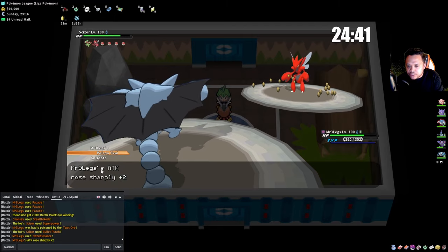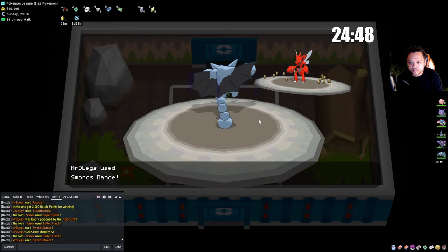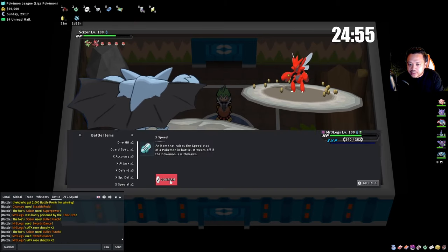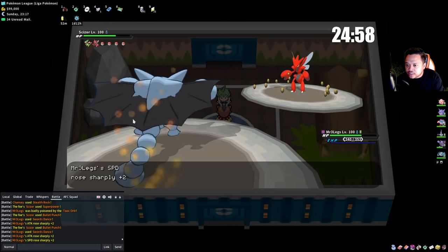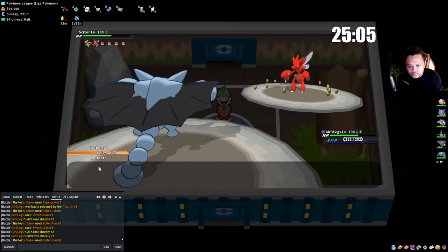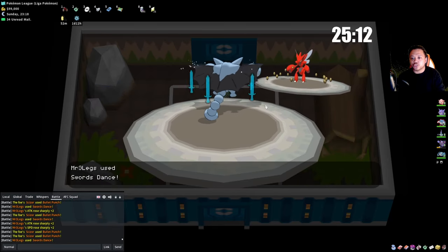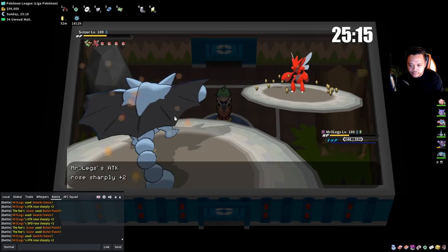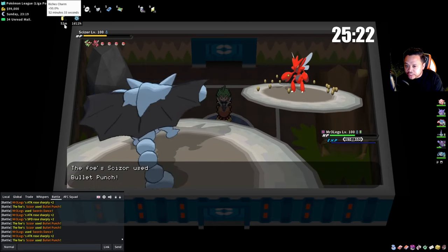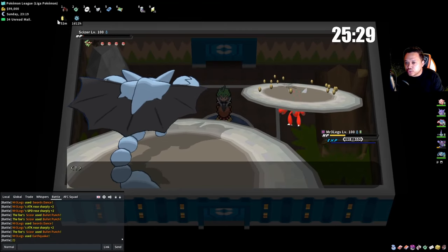I can't use Encore with Gengar because Scizor can use Bullet Punch, but he just lowered his own attack so he'll do less damage now. We can start Swords Dancing — he uses Bullet Punch but look at how little damage it does. This is why I really like Gliscor as a sweeper — no potions needed. Now we can set up all the way to +6. This is basically a sweep on the first one.